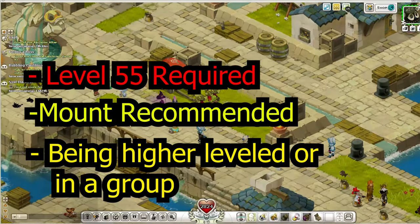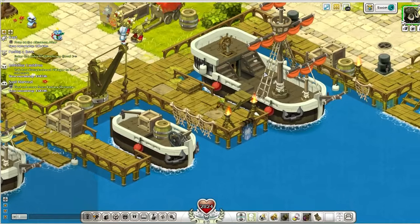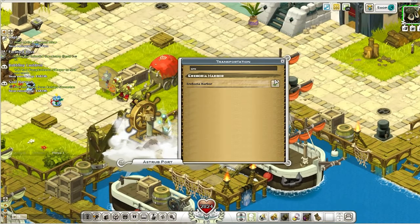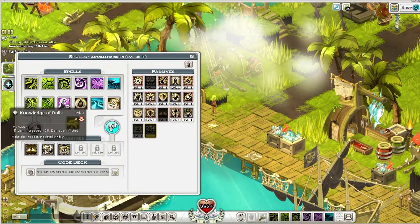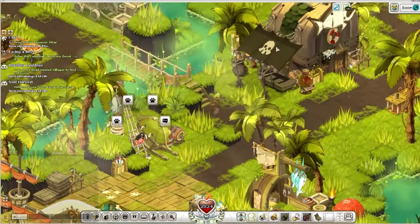With all that out of the way, here we go. We're going to need to go to Ereboria. You can get there by boat, or go to Amakna and then go to Ereboria via boat. Ordinarily we would start the Ereboria questline, but instead we're going straight towards a branch of the questline to skip straight to the Macawker.